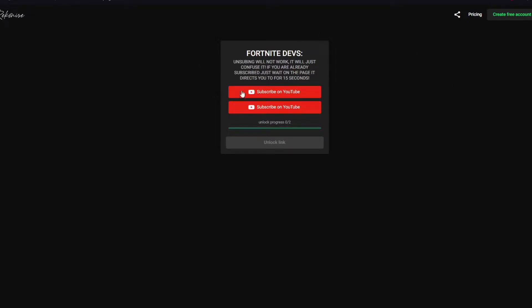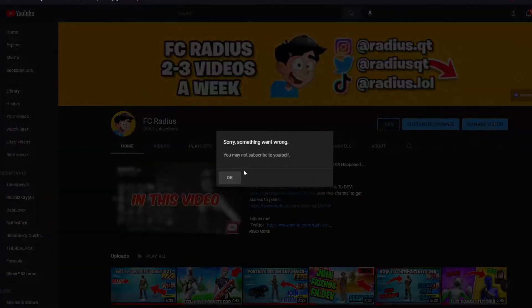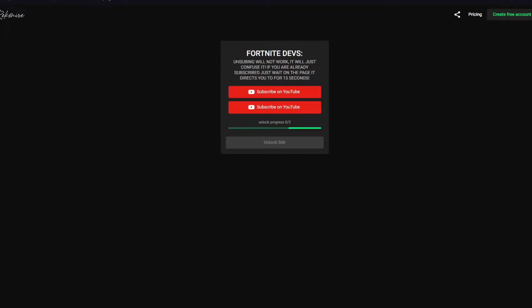The first button is to subscribe to myself, and then subscribe to my friend Shadow. Do keep in mind these steps are very important before you actually proceed or it won't work. So go ahead and click subscribe to myself on YouTube, just press subscribe.